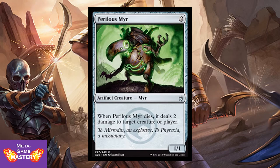Perilous Myr is probably the best blocker you'll get for its cost. 2 CMC for a 1/1 artifact creature Myr. When Perilous Myr dies, it deals 2 damage to target creature or player. Also really good when comboed with a sac engine. Great value.